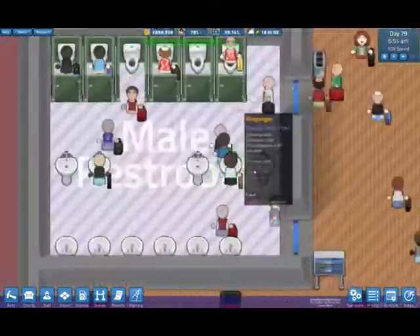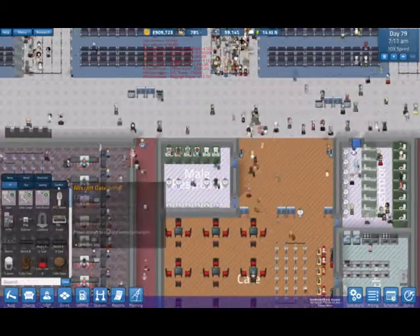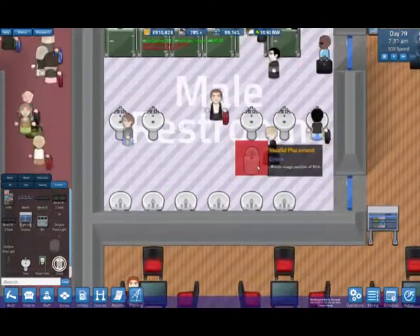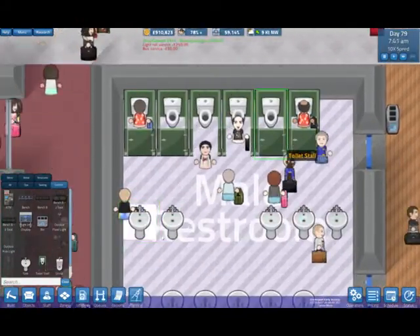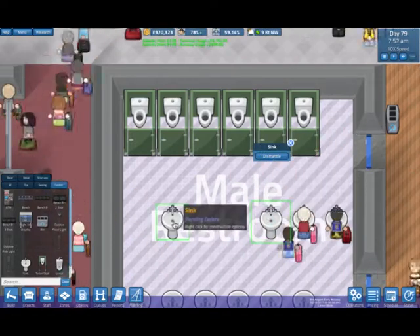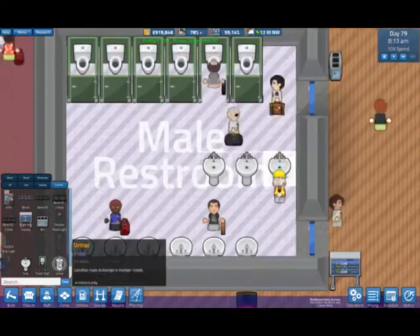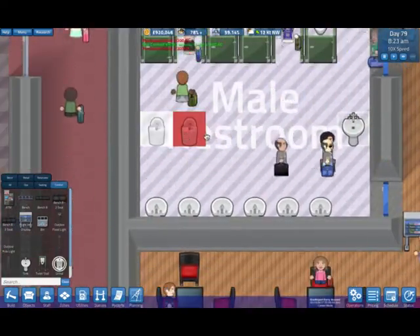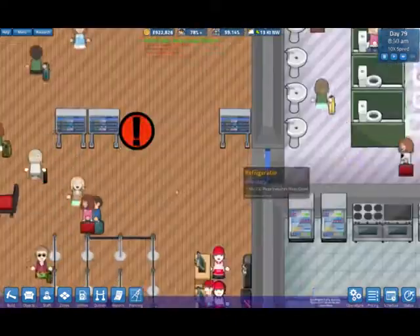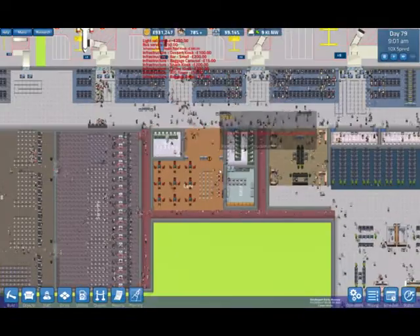That seems to be working okay here. We've got urinals as well - apparently I did, not that I realized. Let's just get rid of some of these. And let's just throw them in the middle - what are you going to do? So that's that. Why is there a sink there? Never mind.